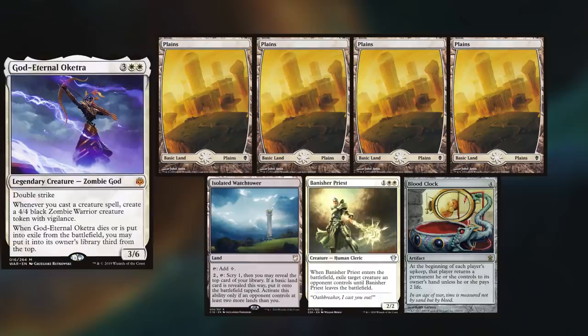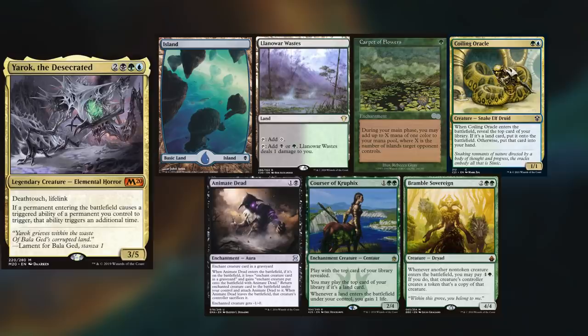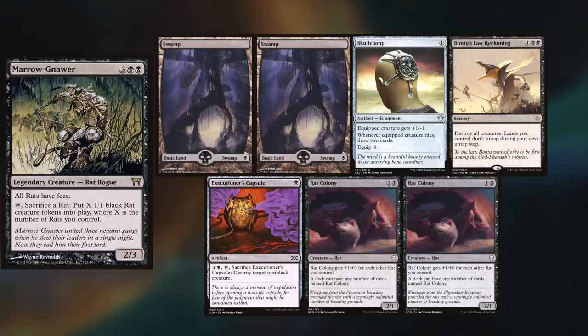Hey gang and welcome back. Today's game is another Multizone matchup. Miguel is playing Oketra, keeping 4 Plains, Isolated Watchtower, Banisher Priest, and a Blood Clock. Peter is playing Yuriko, keeping a Flooded Strand, Command Tower, Buried Ruin, Dimir Aqueduct, Tainted Isle, Thalakos Seer, and a Throat Slitter. Dom is playing Yerok, keeping an Island, Llanowar Wastes, Carpet of Flowers, Coiling Oracle, a Make-Dead, Courser of Kruphix, and a Bramble Sovereign. Last but not least, Sam is playing Maronar, keeping two Swamps, Skullclamp, Bontu's Last Reckoning, Executioner's Capsule, and two Rat Colonies.